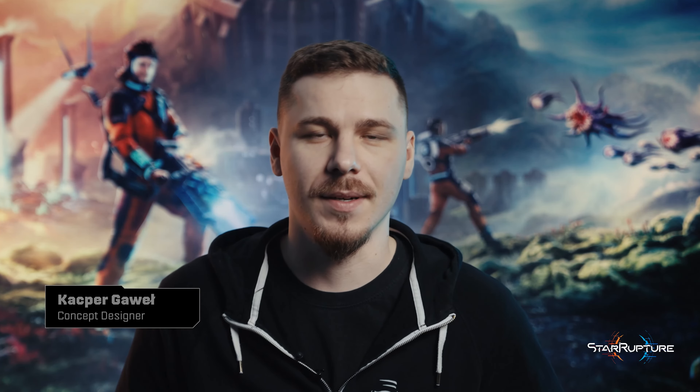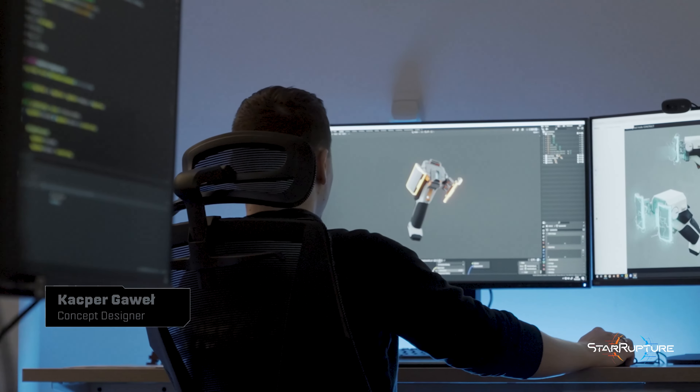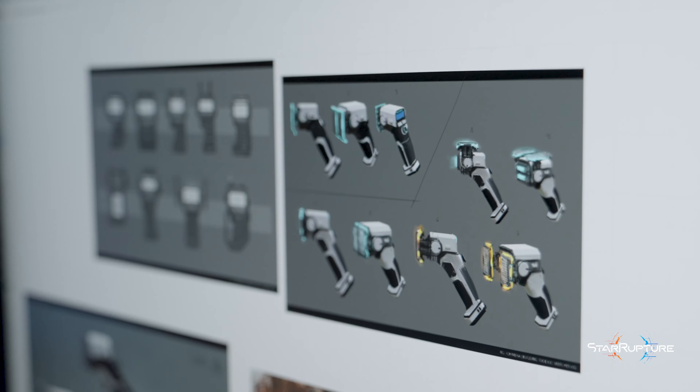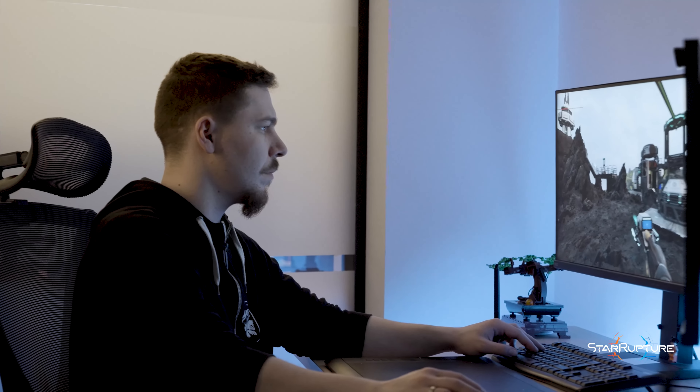My name is Kasper and I'm a concept designer. The building tool was inspired by ISS NASA research on 3D printing and space. Our handy device works on similar principles, so stairs, drills, or even a full habitat can be quickly constructed. You are only limited by your imagination and the resources you have collected.